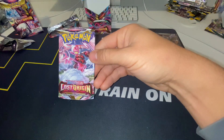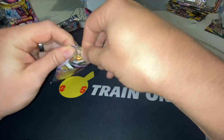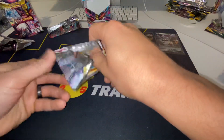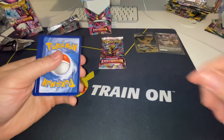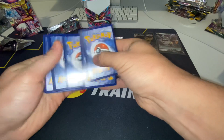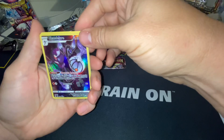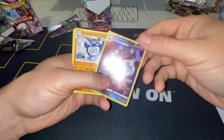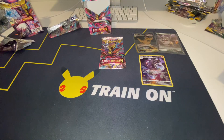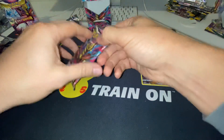Two packs left. We got a Trinity Gallery Chandelure and a Polywrath. I need that Polywrath for the Master Set. Set that there.